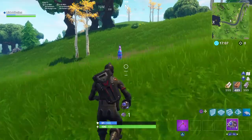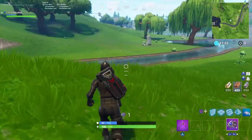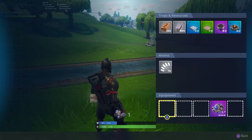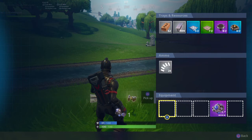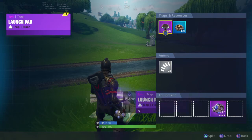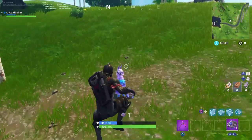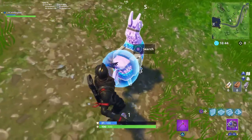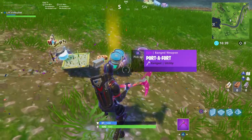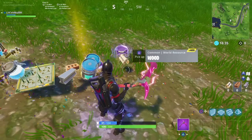A little off, whatever. Usually a llama gives you 200 material, and we take all the material. All right, 200 material from a llama — and now it's 400 material.